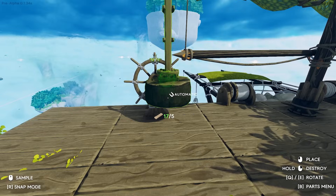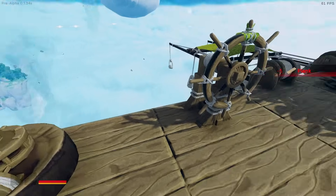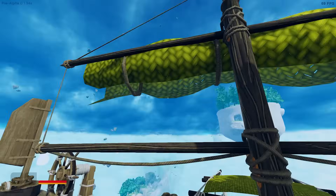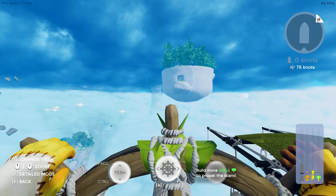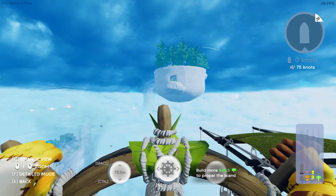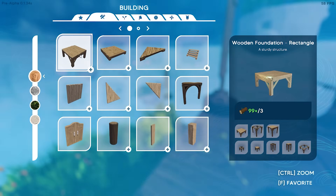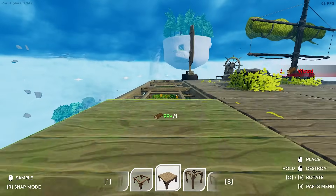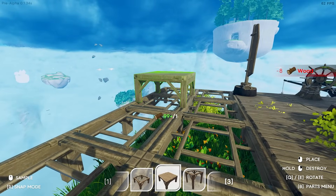All right, I think we need a rudder. I might need to attach this to the sail. Did I mess that up? All right so it says 'build more sails to propel the island' — I don't have enough. I barely have enough rudder or lift but definitely not enough sail. It's probably because I built the thing so small.